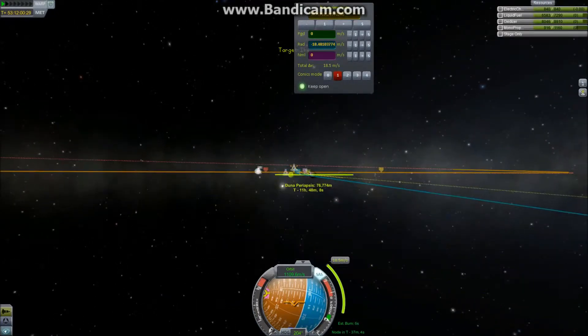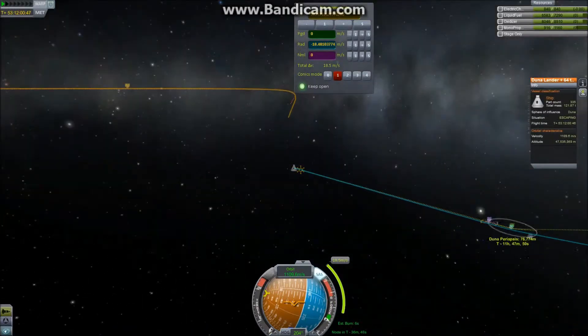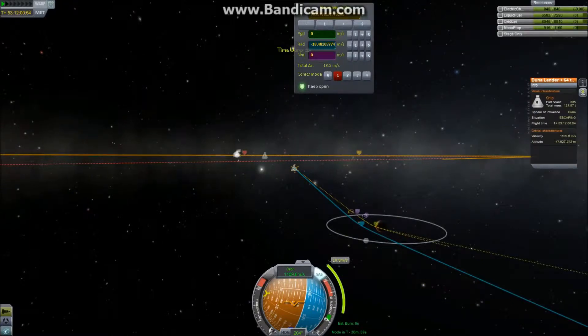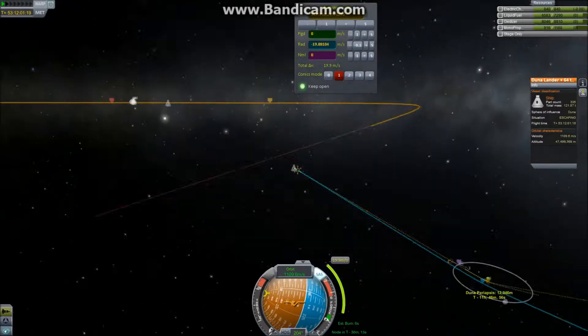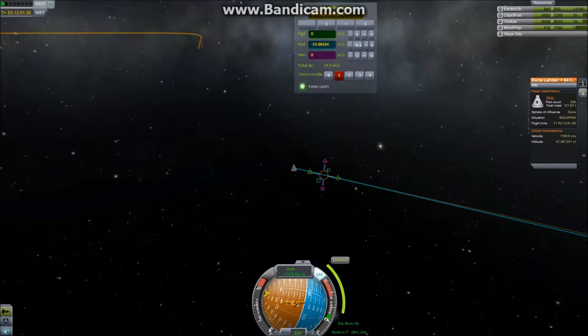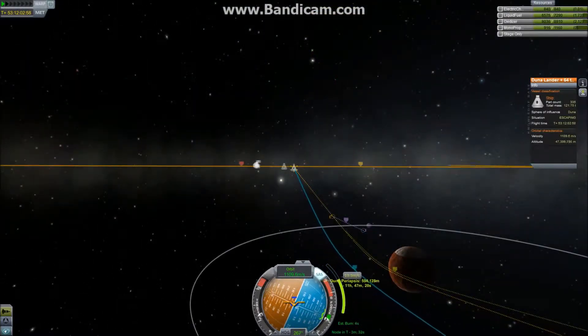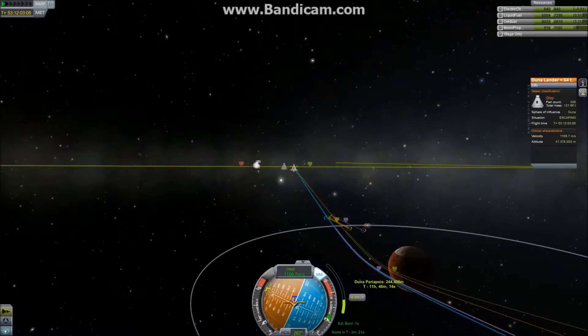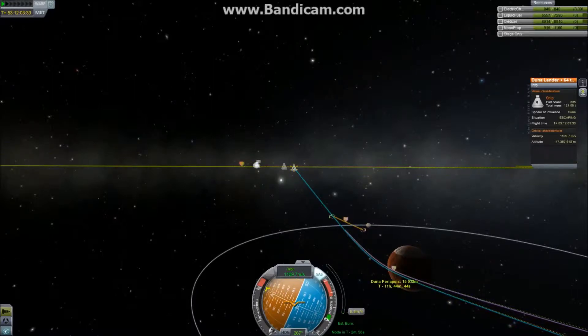I'm doing this maneuver node at the same time as I'm watching the aerobraking calculator, and it works really well. The calculator tells me somewhere about 11 and a half kilometers, and that's not very high above the tallest mountains in Duna. But we're going for it. We put that as our periapsis and we are going to fly past Ike.